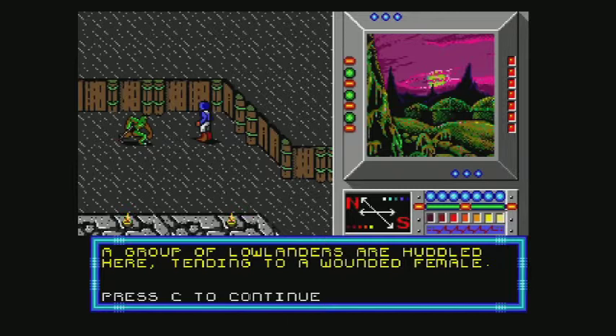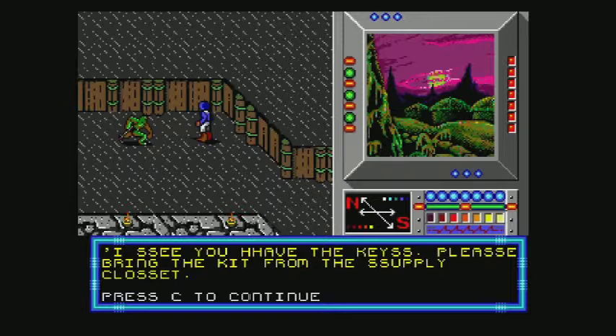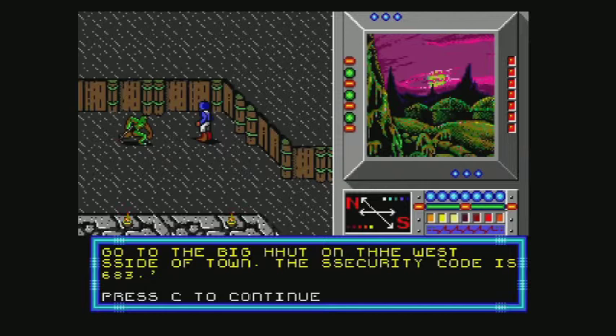Rupert Lowlanders are huddled here, tending to a wounded female. Please help — my medical kit can save this woman, but the keys to the supply closet was taken by a mammoth. I see you have the keys, please bring the kits from the supply closet. The security code is 6383.